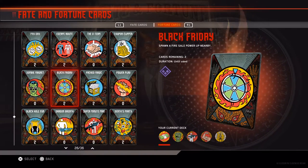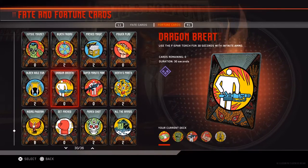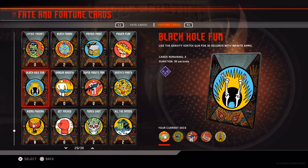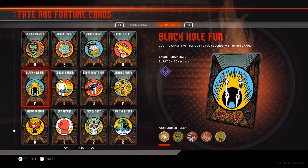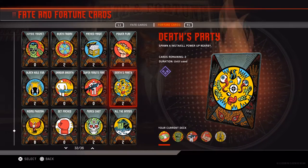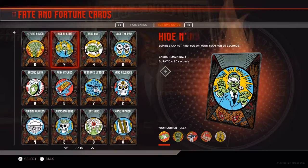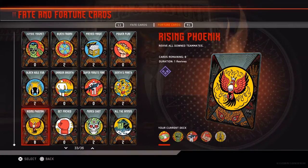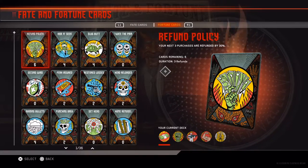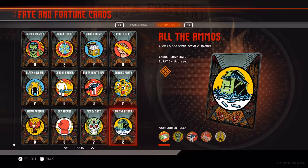We got Escape Route - so what, it instantly teleports you? Okay, that's cool. Coupon Clipper, Pack Magic, Black Friday - what is this Black Friday? It spawns a fire, okay. And a Black Hole Fun - like, you use the gravity vortex. Oh, that's pretty cool - it's like a Death Machine! That's Party and Money Shot. We got all the ammo cards basically - a lot of Rising Phoenix.